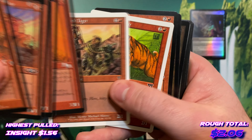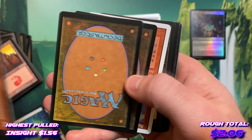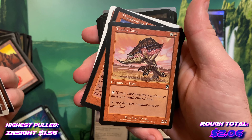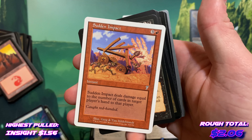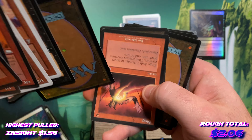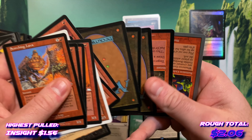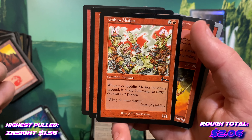7th Edition Sabertooth Tiger, a 6th Edition Sabertooth, Slimy Kavu — yeah, this is all over the place. Another Kavu and I have no idea what set that is. Sudden Impact. Sizzle. Singe — classic. Some Goblin Medics — that's pretty cool.